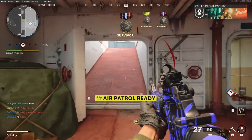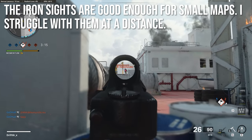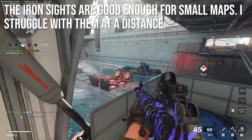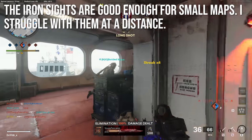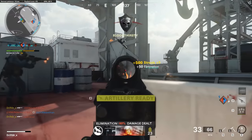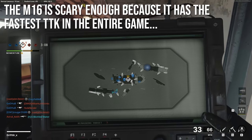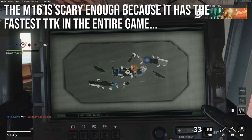Moving along, the iron sights are good enough for small maps. I usually struggle with M16 iron sights — I usually call them clunky, big, ugly, hard to use — but for most of the maps in this game, which are mostly small, they're good enough. I would struggle to hit targets at a distance, like shooting all the way across the dunes or across the boats without optics, but for most maps the iron sights will get the job done. The M16 is scary enough because it has the fastest time to kill in the entire game — that's just a great attribute to have.